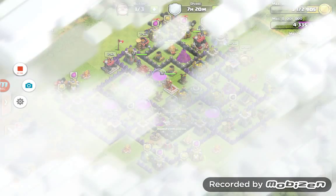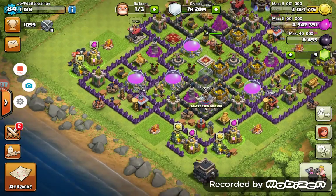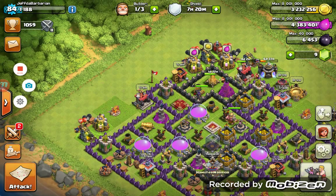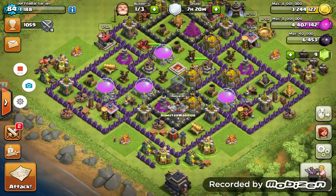Geoffrey Fullerton can get a Barb King without gemming — I know, right? So we're just going to collect our loot. We got about 11,000 in each.